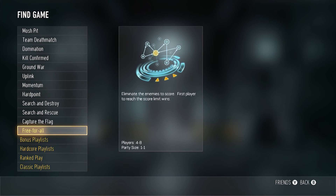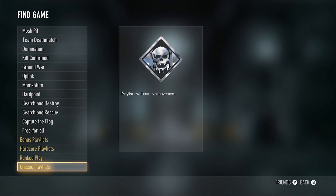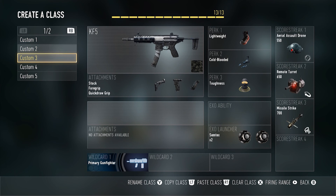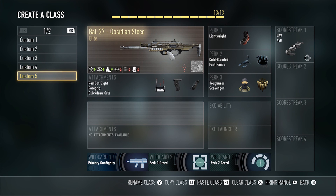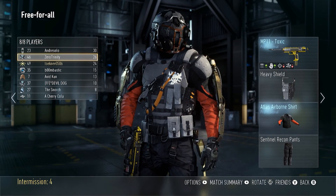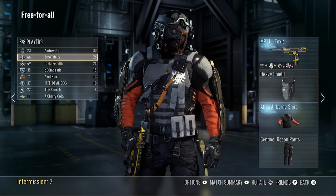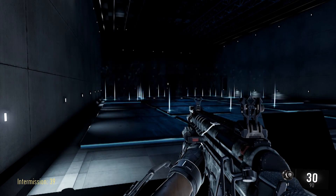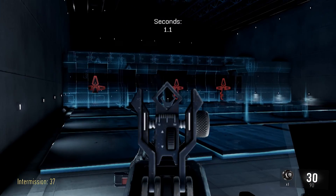The user interface felt pretty clean and straightforward — it's very text-based. For the literally thousands of items to unlock, alter, and customize, the interface didn't look too cluttered. The waiting lobby was pretty interesting — you could see your character and things like that. I thought it was neat to see your opponent's characters as well and watch their loadouts change. I also really enjoy the fact that you can jump into the shooting range while you wait for a match.